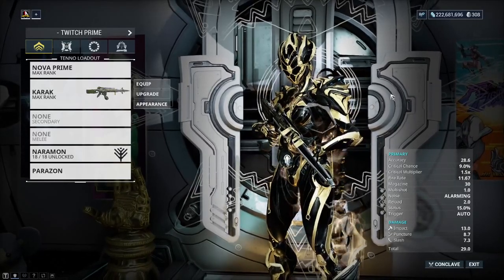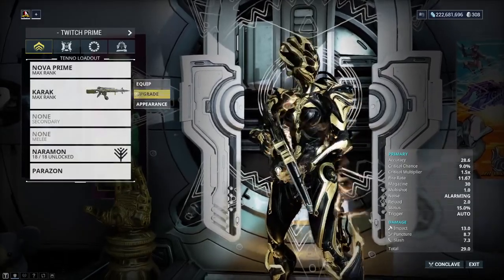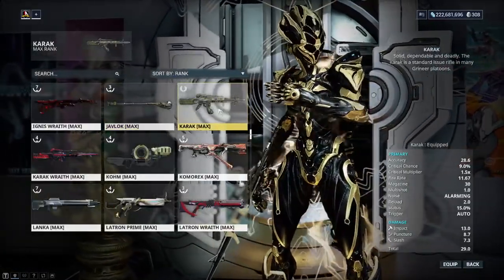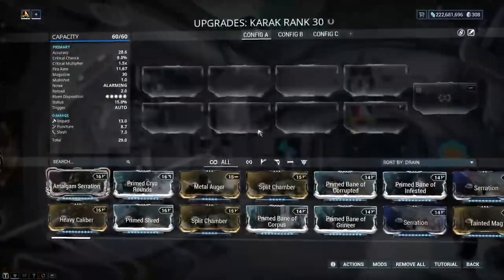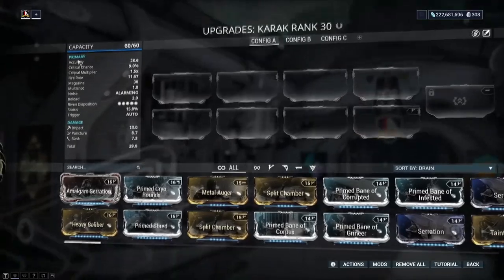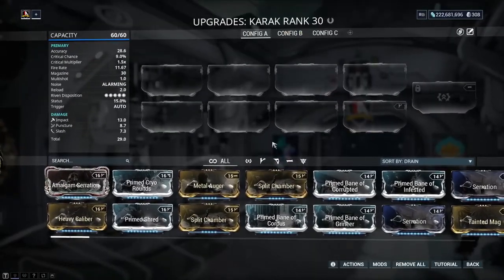Elementals can be found across all kinds of things — they can be innately integrated within Warframe abilities, within companions or companion weaponry. For now, we're going to be looking into primary weapons as our example and I'm going to be choosing a weapon called the Karak. This is a weapon you can pick up early in the game, so you can see the modification section and identify it easily.